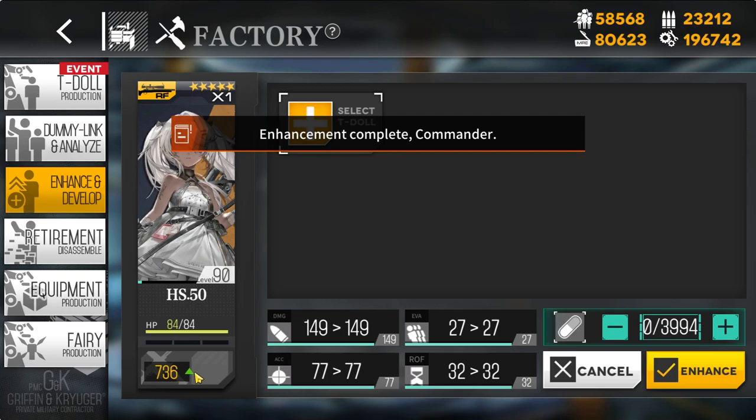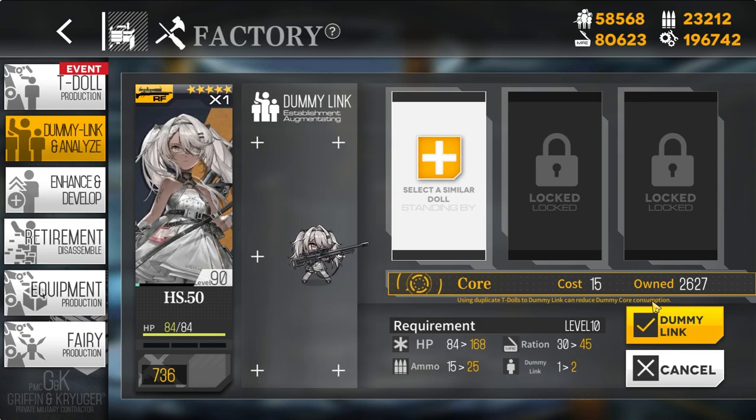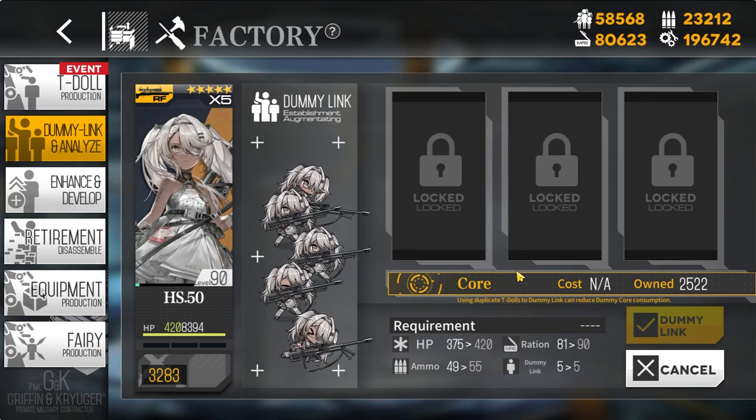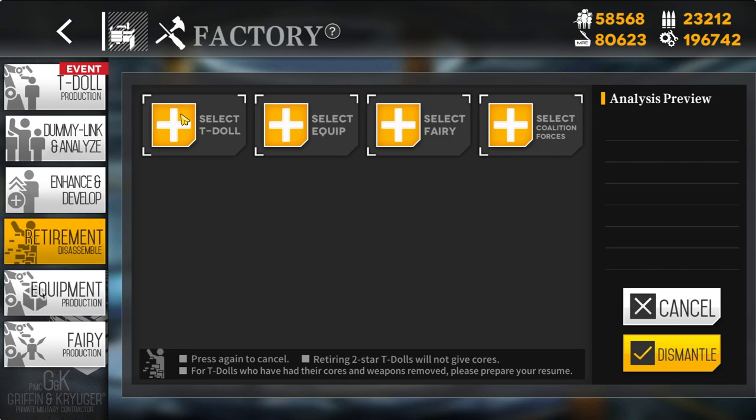Dummy linking gives quite a lot of combat power but is only allowed four times on a doll: at levels 10, 30, 70, and 90. After level 90 there's no more dummy linking, so you don't need to worry about leveling beyond that. To dummy link, you need a material called cores. A core is obtained by disassembling a three-star or higher rarity T-Doll — this permanently removes that doll, so only do it to dolls you don't want.